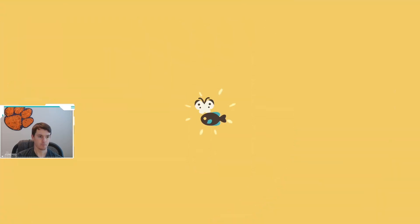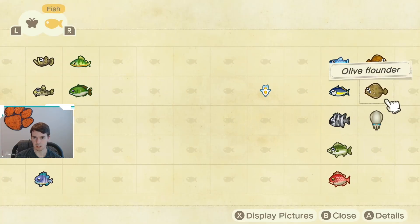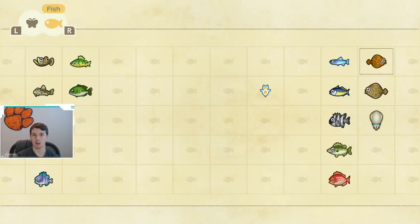The dab can be caught most of the springtime and fall, and winter. As you can see in the bottom left corner, you can catch it in January, February, March, April, October, November, and December. You can catch this fish at any time of day, and you catch it out at sea.